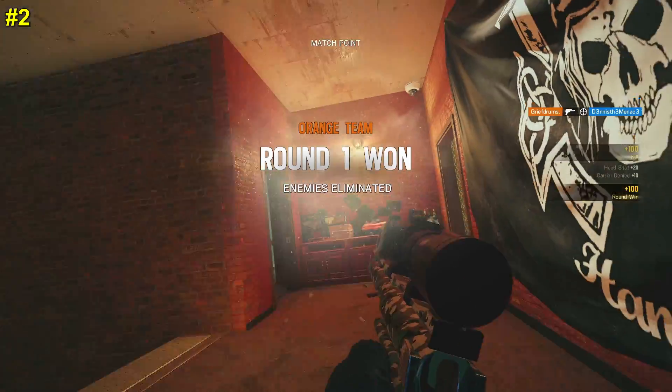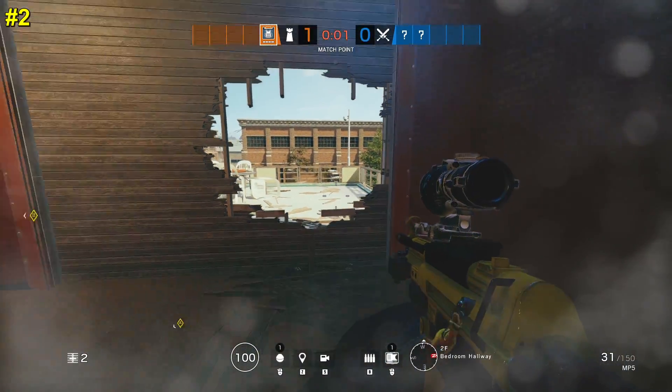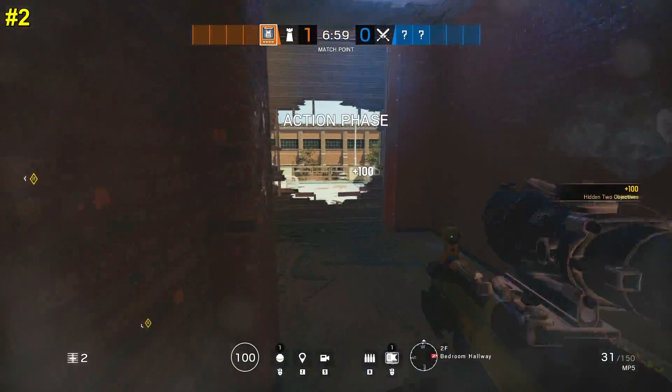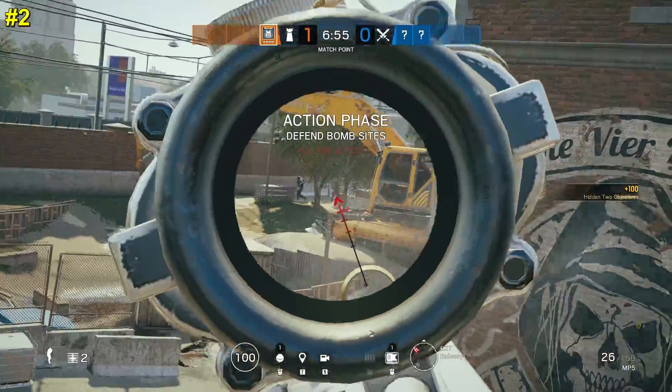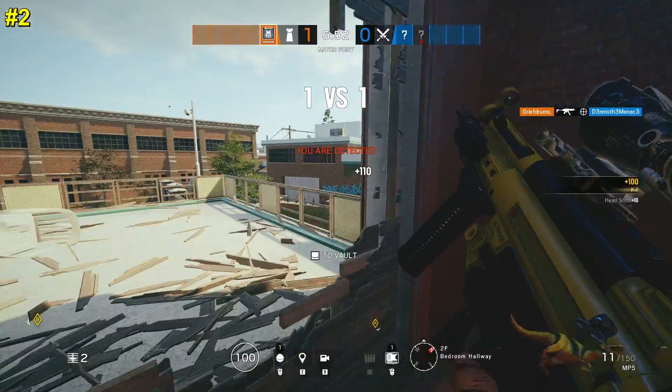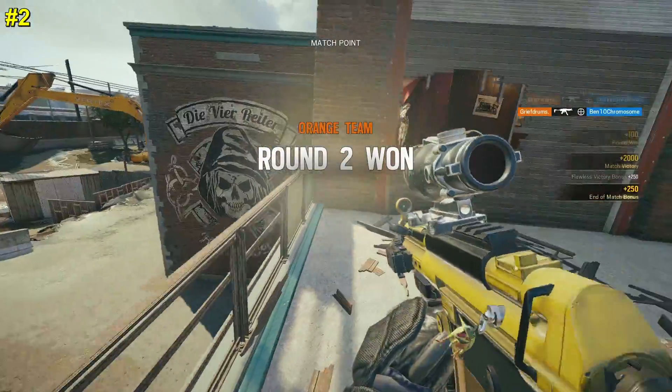One of the other options, in case people don't spawn over at shipping, is you can open up the wall and once the prep phase is over, look onto construction from this same balcony. So this is kind of a two-for-one tip — a really, really cheeky little spot and one that hopefully you can utilize.